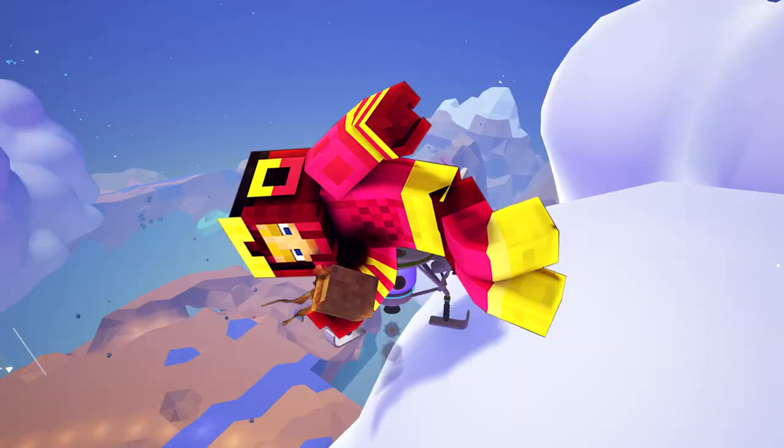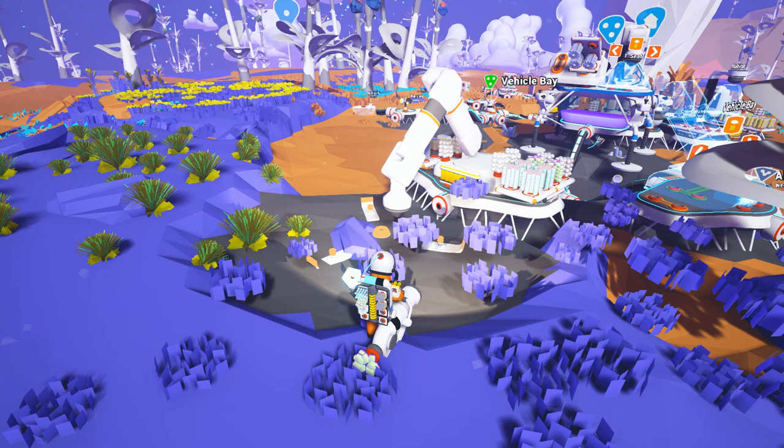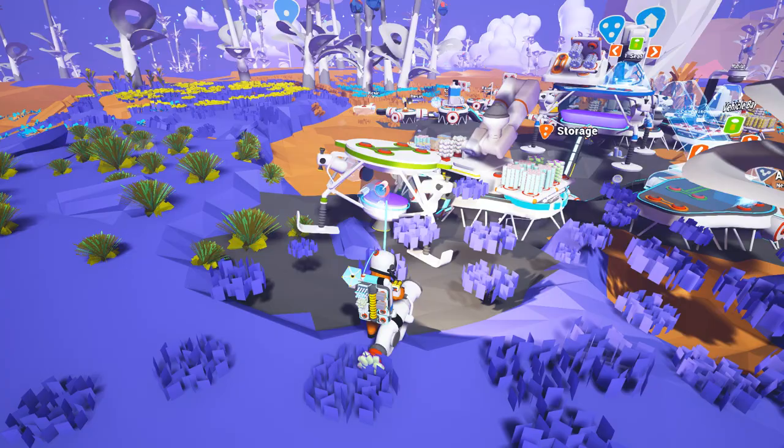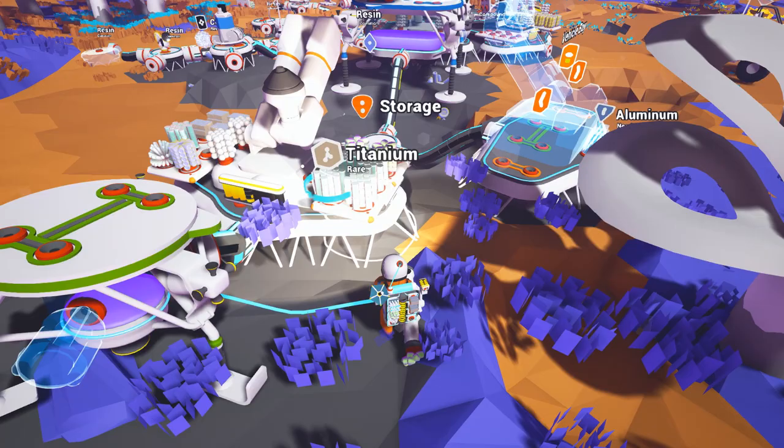Hello guys, welcome back to the next episode of Astroneer. This episode we are going to go to another planet. The FPS is killing me on this world. This world has got a bit corrupted as well, but I don't want to lose everything we've got. So we are going to make a spaceship and head out to another planet.